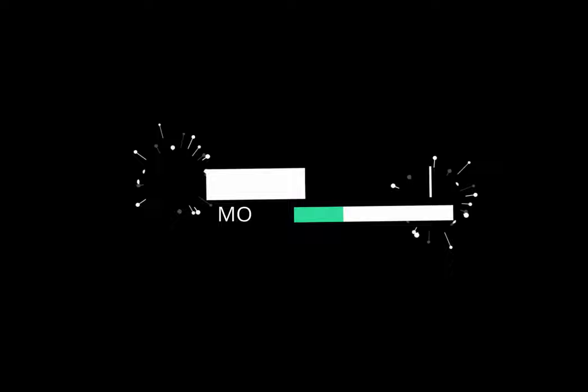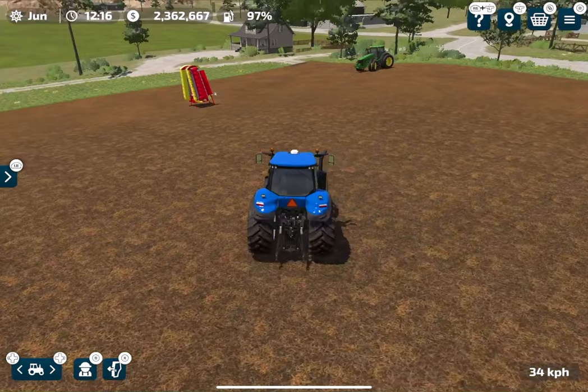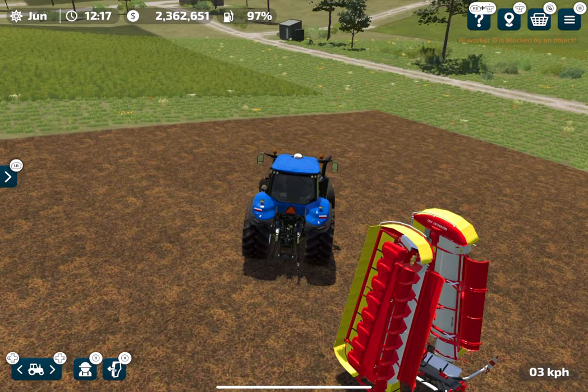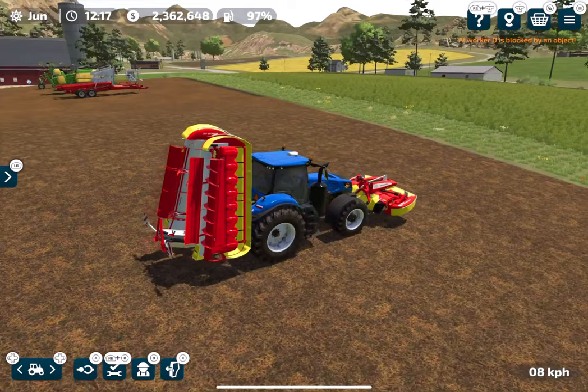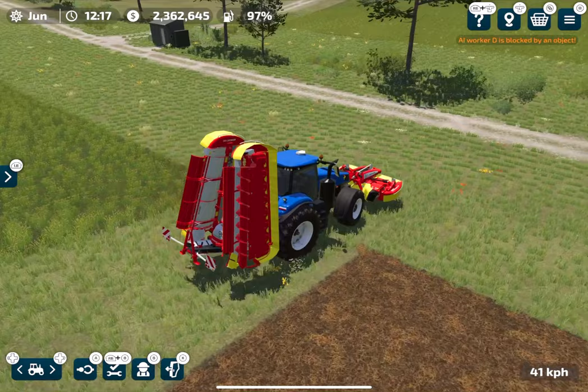The very first step is to mow some grass. I have planted grass on one of my fields, and if you want to make silage bales I strongly recommend that you plant some grass on one of your fields as well, because in this way you will get more yield than mowing that rough grass.